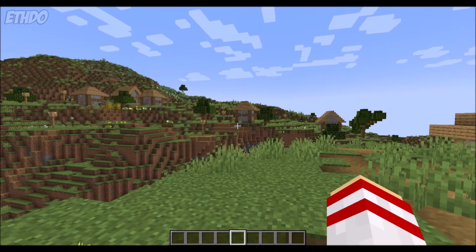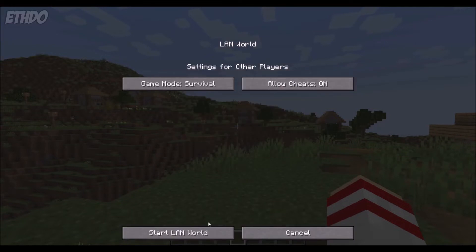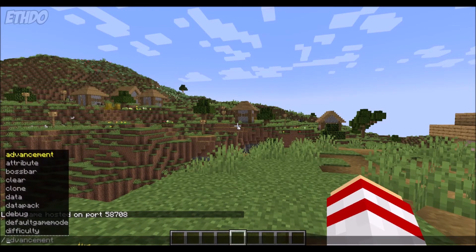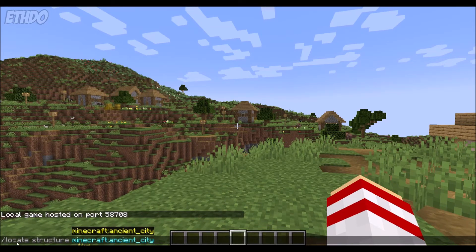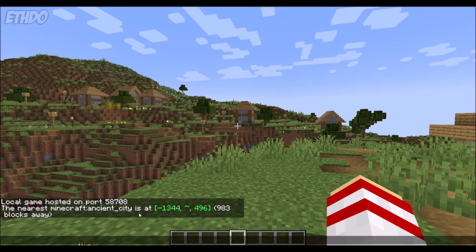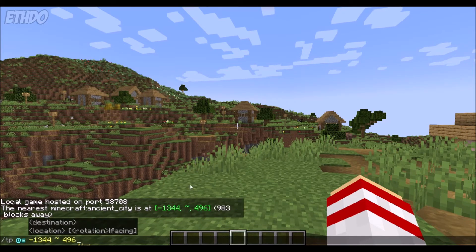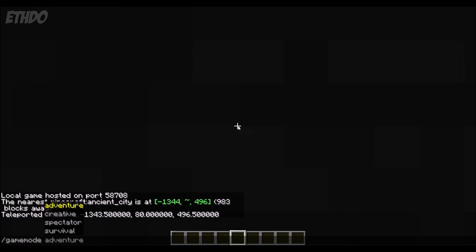For Java players, you can enable cheats by pausing the game, click Open to LAN, enable cheats, and then start the LAN party. Unlike on Bedrock, you'll still be able to earn achievements even after using cheats. Now open the chat and type in slash locate structure Minecraft colon ancient underscore city. To ensure you enter it correctly, consider copying the command from the description, as if you enter it wrong, it won't work. All you need to do is mine towards it in order to find it. If you're playing on a creative world and just want to find a city to look around, once you enter the command, you can actually click on the coordinates to teleport to them. If you find yourself stuck in blocks after doing so, just go into spectator mode.